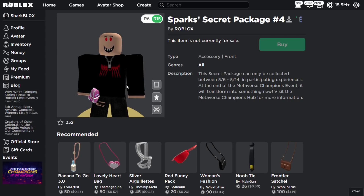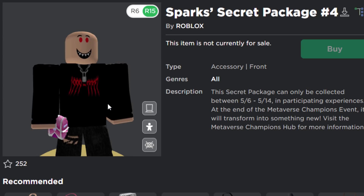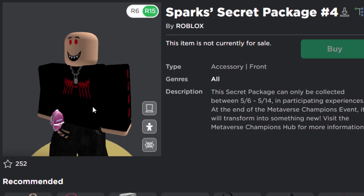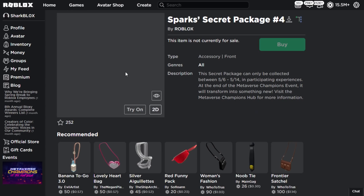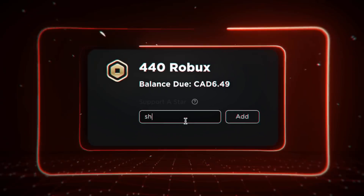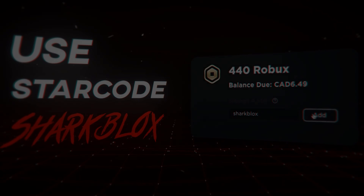That's how you get Sparks secret package number four from the Unicorn Obby game. It took quite a while to get this one but we kind of got it - I might have to do it again later, which is a bit annoying. If you're watching this, make sure to try it later. Anyway, if you guys enjoyed, make sure to leave a like and subscribe - thank you so much for watching and I'll see you in the next one.